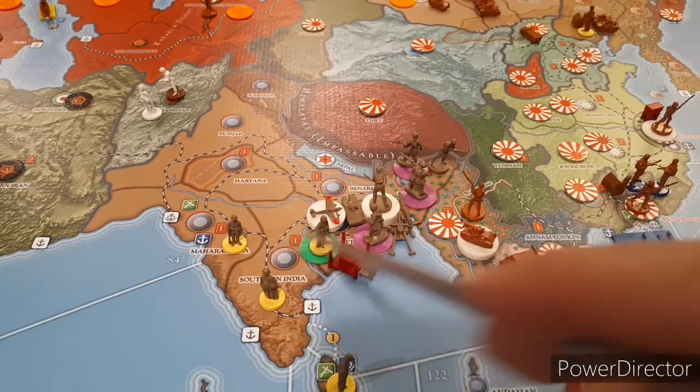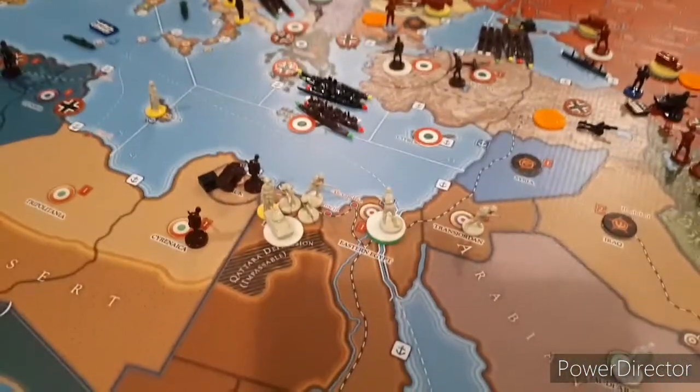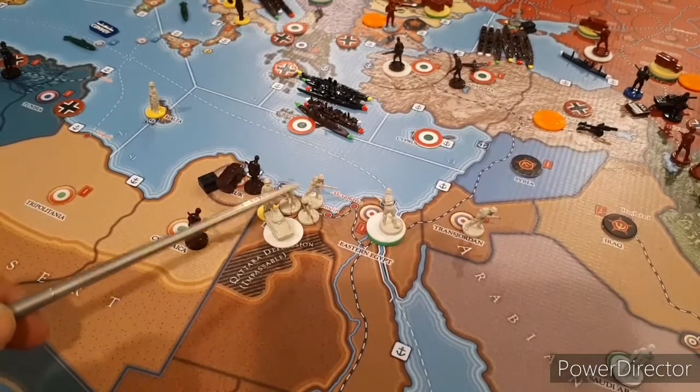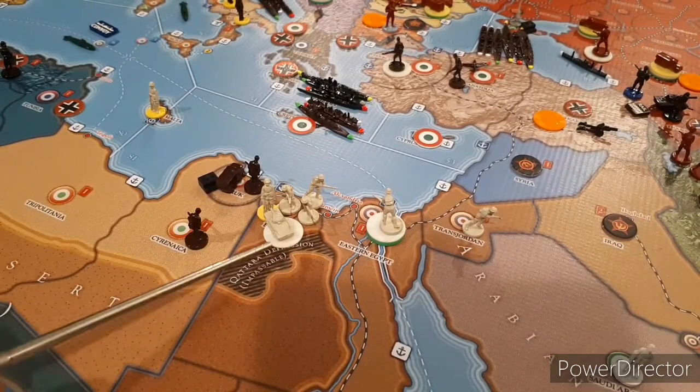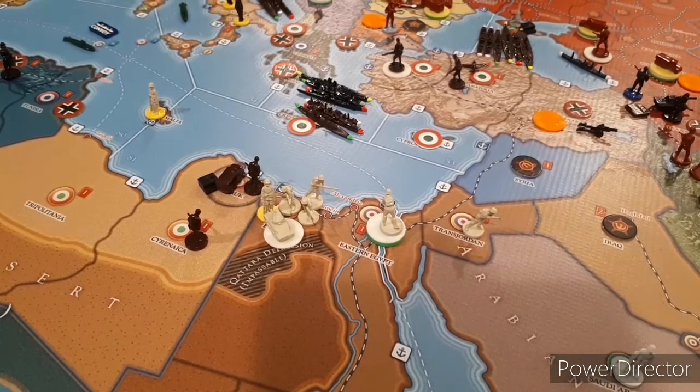So yeah, they're just defending there. Non-combat moves: I've moved two infantry and two tanks from Eastern Egypt into Western Egypt, and they're just sitting there. That's as far as I can go because it's desert, so I can't move two and I can't blitz or any of that.